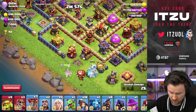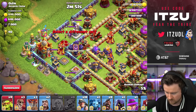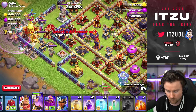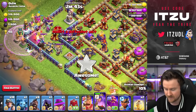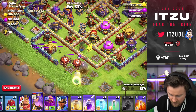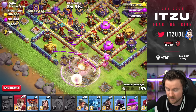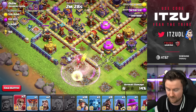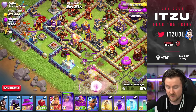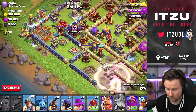Baby Dragon goes in. There was actually a trap, but with the rage I think we should be fine getting through that tunnel — yes! With the rage together we were able to get that tunnel, that's amazing. Let's see where the Queen is going. The wall break isn't going exactly where it's supposed to, but if the Queen goes that way, that's fine. Now the next thing is we can start into the town hall right where the tunnel was. Let's get the hybrid and everything started.